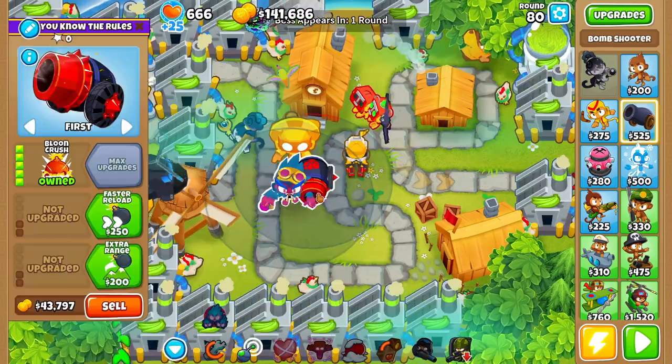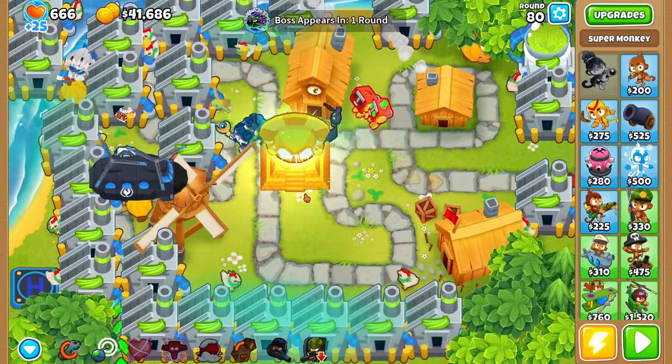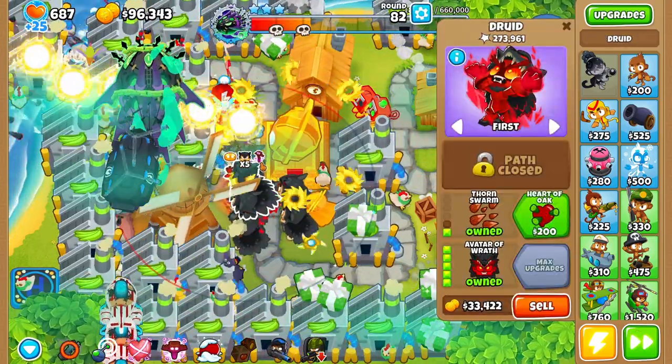Otherwise, I spammed BRFs for Tier 3. As Tier 3 arrived, I got down a Temple, my Druids, and also a Kripple and Super Brittle as debuffs. This defense made Tier 3 super easy.